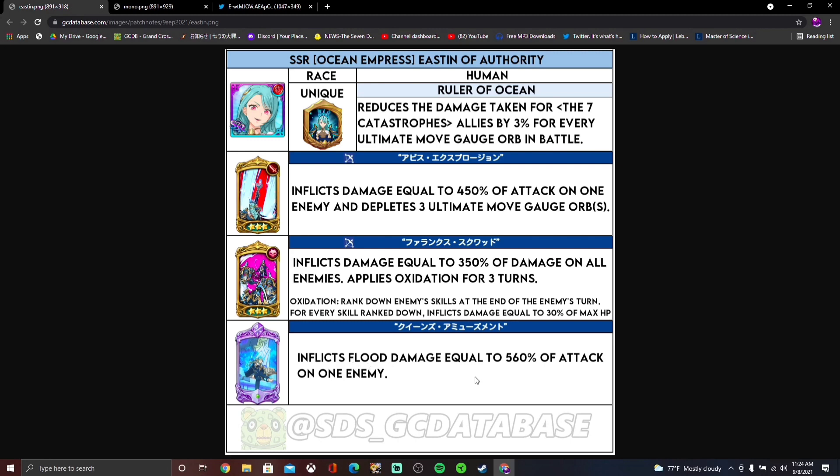Her ultimate is a flood single target — I believe Sigurd has this. So Easton's okay, she's definitely okay. I have to see how she performs in game when YouTubers showcase her. I don't know if a lot of people are gonna showcase her on the seven catastrophes team, but we'll see. I think she's just version two of the red Easton we have in game already, but a lot better. The red Easton currently has a cleanse, which is where she shines, but this one has a lot more damage potency.